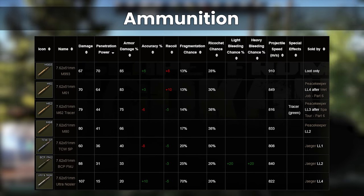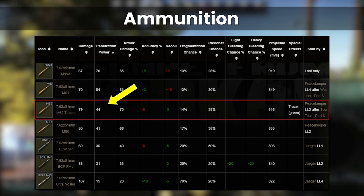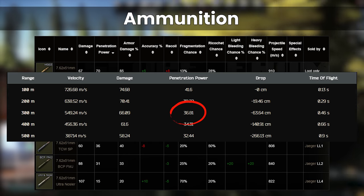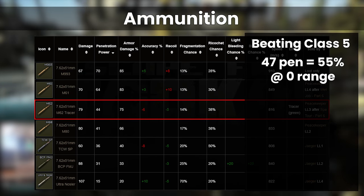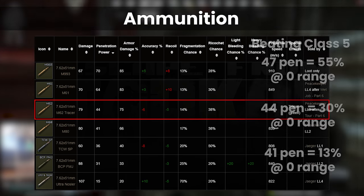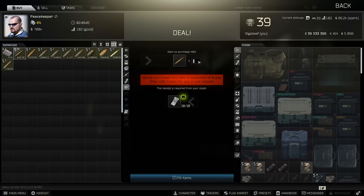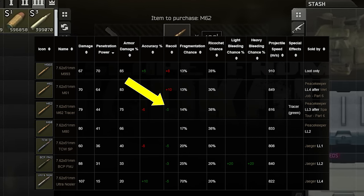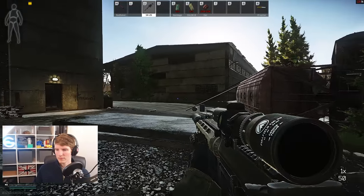The next round up, M62, is in a bit of a funny place progression-wise. With 44 pen, it virtually ensures that you beat class 4 at any regular range, only getting to 50% pen chance at 300 meters. In close quarters, this gives you a boost towards class 5 performance, but even with point-blank stats you need 47 pen to hit a 50% first-hit pen chance, and M62's penetration only provides a 30% chance — although clearly better than M80's 13%. You can only buy this from Peacekeeper 3 after completing Spartan 6, and at around 1,200 rubles per shot it's a big step up in cost. Note that you do get a recoil reduction from M62, which is not very big but is nice to have. It's also a tracer, so it's a double-edged sword — helping you track the effectiveness of your shots, but potentially giving your position away if you're dug in.